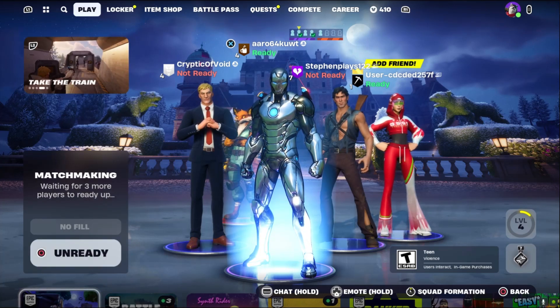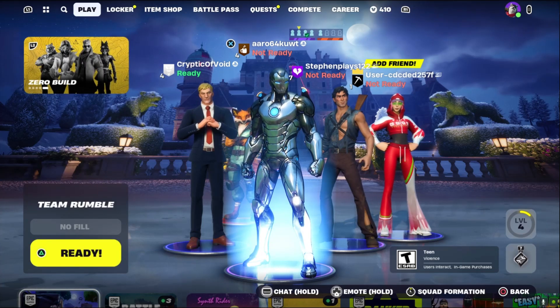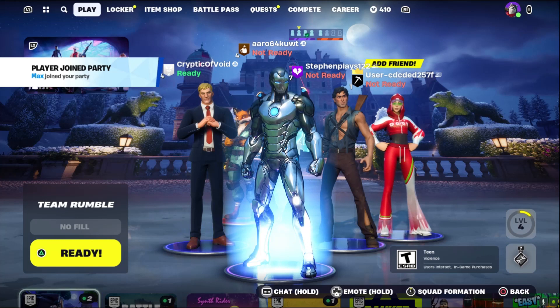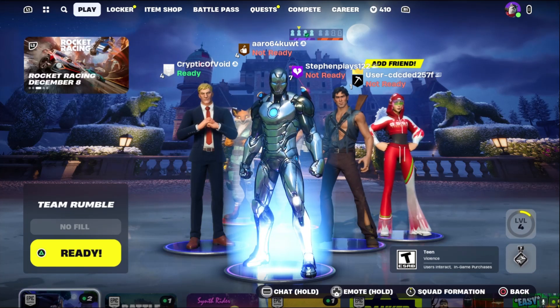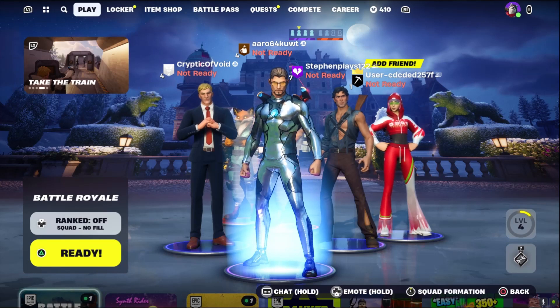How do you guys sit out? Same as before — go into your friends list, click on your profile pic, then go into participation and select 'sitting out.' We have to unready because it's on Team Rumble. Only the bot can change it from Team Rumble. Okay, there we go.